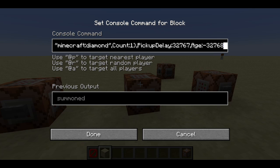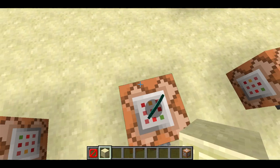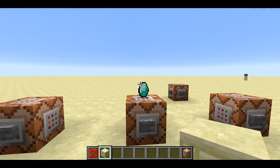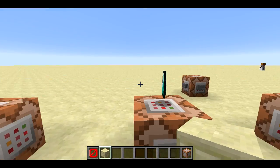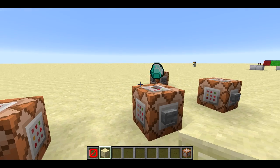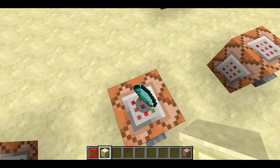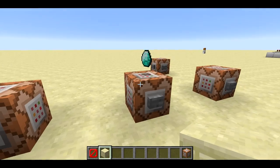There are some new tags on items. There's pickup delay, which is basically how long before you can pick up the item, and age. These aren't actually new, but what is new is if you set them to very particular values — 32,767 for pickup delay and negative 32,768 for age — the item has a couple of properties. One is that it can't be picked up. The other is that it's never going to despawn, no matter how long you wait. That's pretty cool for map makers — spawning in items that stick around forever or can't be picked up.